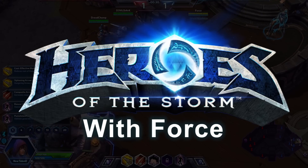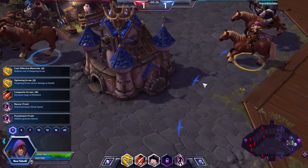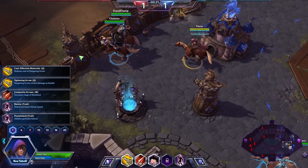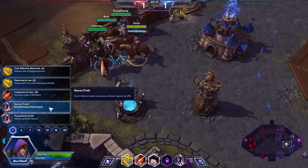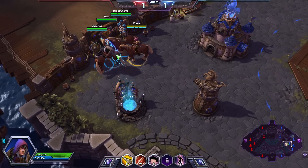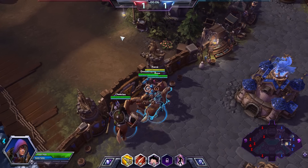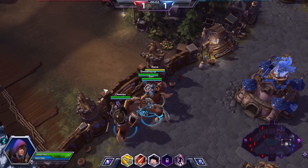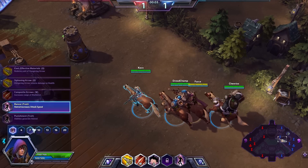Hello ladies and gentlemen, welcome back. This is Forced with some more Heroes of the Storm. Today I'll be playing as Valla. It's been a few weeks since we played everyone's favorite demon hunter, so why not return? We're gonna be picking up Rancor here, which gives us increased attack speed. We're doing the same build from the build video — reducing cooldowns, fast attack speed, with some self-heal as well.